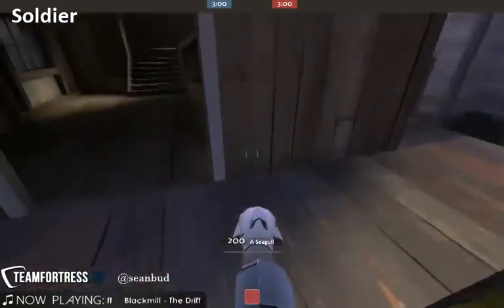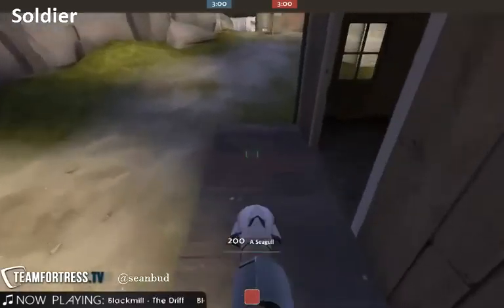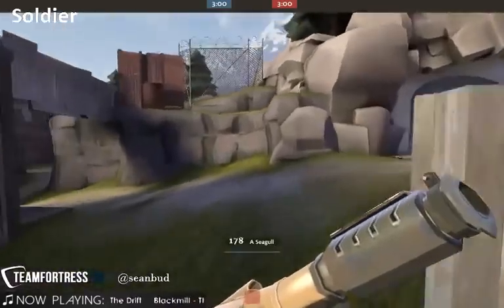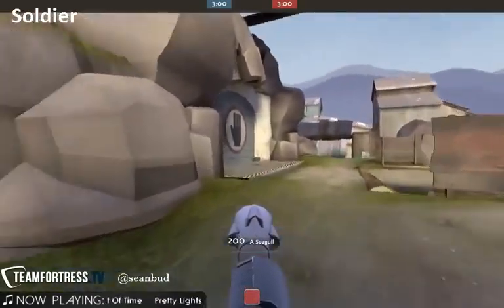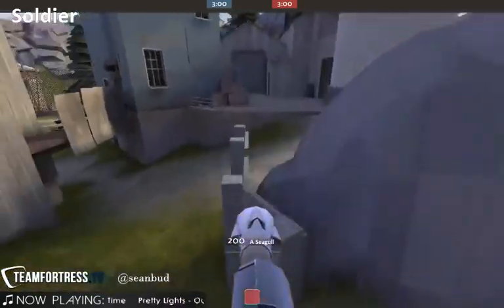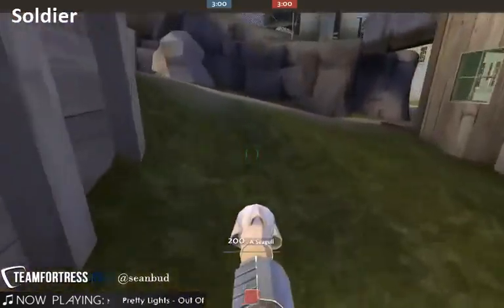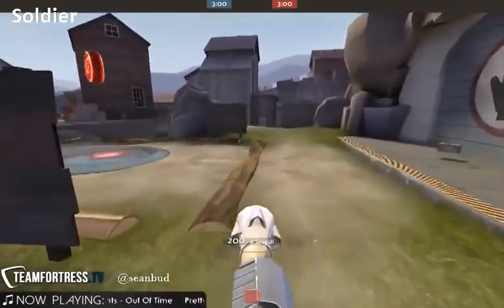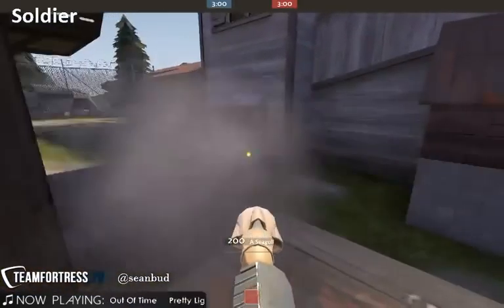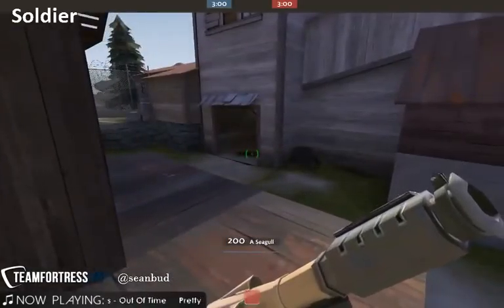I prefer aggressive holds whenever I have any kind of advantage. I don't like leaving things to chance — sometimes a soldier goes absolutely crazy, hits your medic, who surfs and lands a fadeaway air shot across the map and your medic is dead. When I can play forward I play really aggressive and get up on these chokes to lock them out of coming in entirely, rather than trying to out-DM them when they come in.